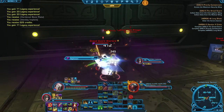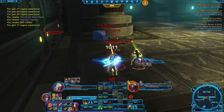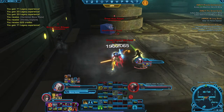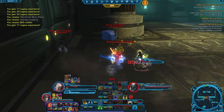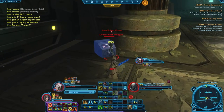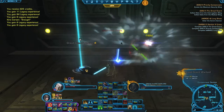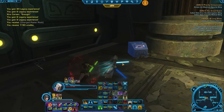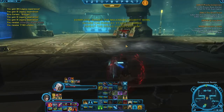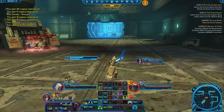When you do all the security objectives, you need to get to the end of the facility and destroy the mobs there. Then open the door and there will be a mini-boss that you need to kill and the quest is done. Be careful — he's rather nasty even though he's just an elite mob.